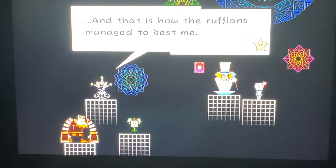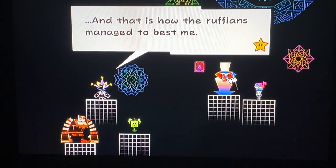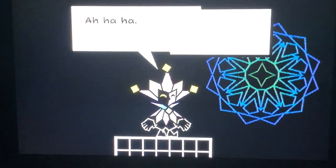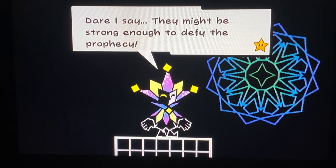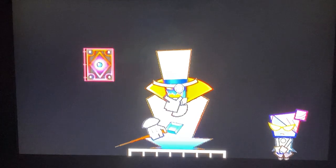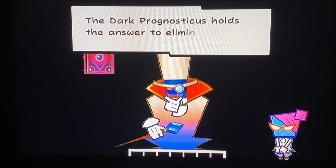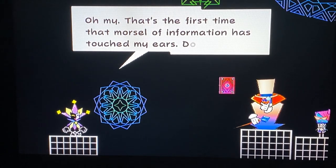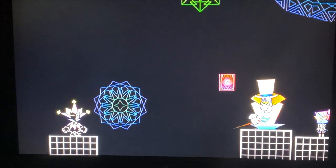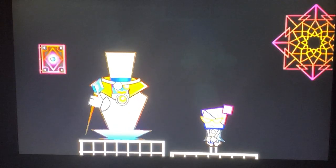Wait, there's Count Bleck — and that is how the ruffians managed to best him. There's Dementio, Mimi, O'Chunks, Nastasya. 'They were strong, to be sure — very strong. Dare I say they might be strong enough to defy the prophecy.' 'The Light Prognosticus is false — the Dark Prognosticus holds the answer to eliminating the heroes that rise to stop us.' Count Bleck dismisses Dementio, then turns to Nastasya.